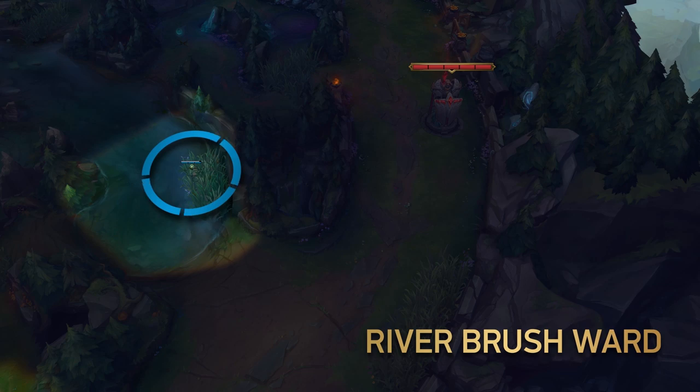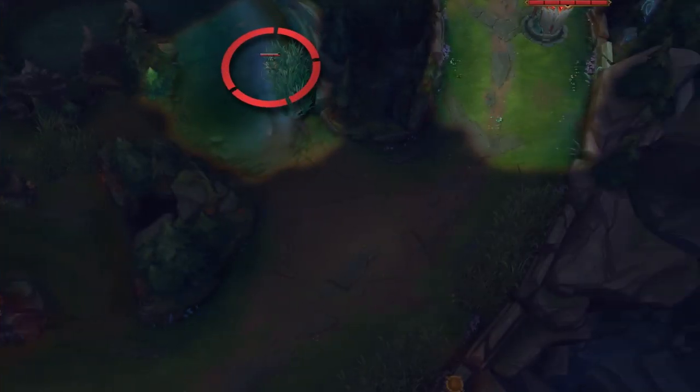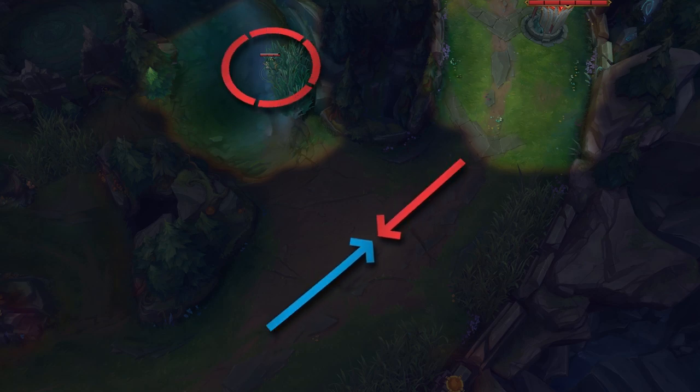For blue team, this ward is similar to the red brush's tri-brush ward. Ward here if you're playing aggressively because it lets you see if the jungler is trying to collapse on you from the jungle when you're pushing to the enemy tower. On red side, this is a standard defensive ward against ganks for when the wave is in the middle of the lane. In this position, typically the jungler's best chance to pull off a gank is to loop around behind you for a flank — this ward lets you see it coming before it's too late to get away.